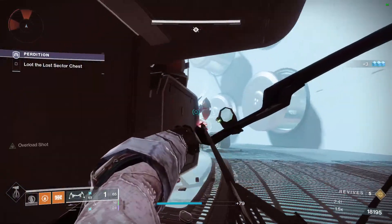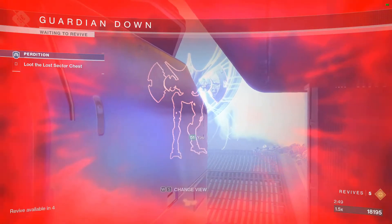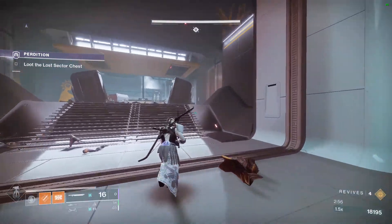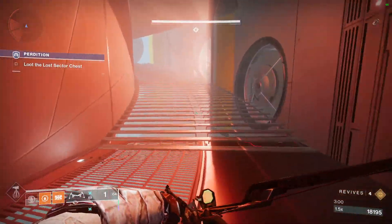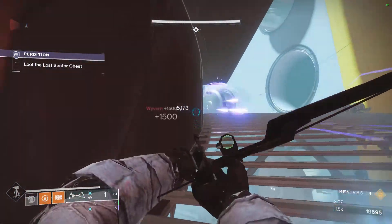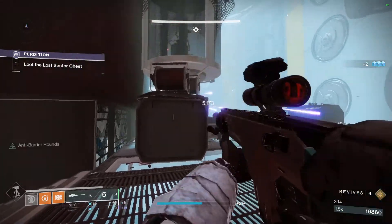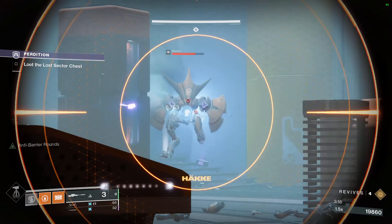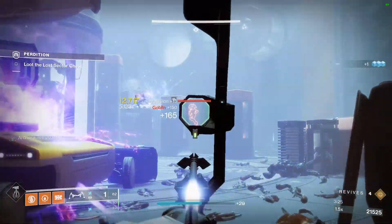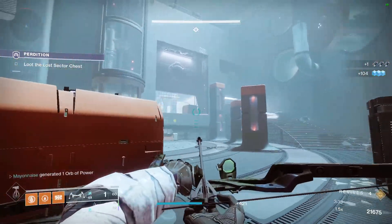Wyverns — that's what they're called. These right here are the worst part of the Lost Sector. No crit spot from the front unless you stagger them. Temptation's Hook doesn't stagger them, and you need an Aggressive Sniper like Succession to stagger them otherwise. So we're going to be a bit slow. If you're having issues with how much damage they deal, tag them with your Overload Bow — after you stagger one, it becomes a lot easier to kill. Overload does more than stun champions; it also lowers enemy damage output.